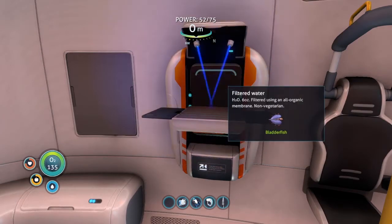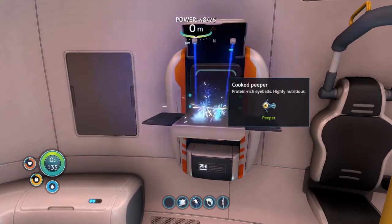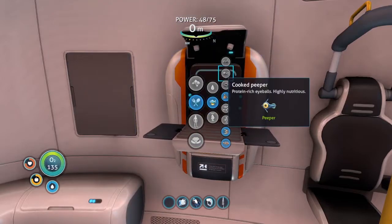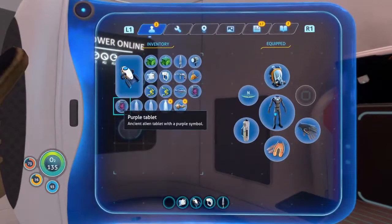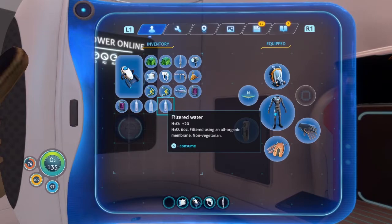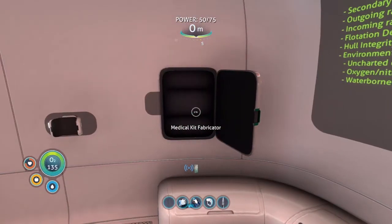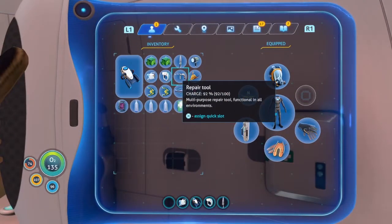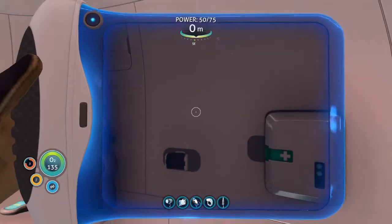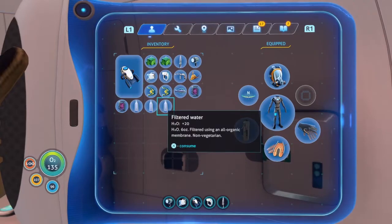Well let's do the water first. And then definitely some cooked peeper. I actually don't need any more yet, so let's just hold on to it, because that will fill me up. I always forget that food can go higher than 100. I need to do this — which item is currently missing from my slot? My torch! There we go. Oh yeah, they didn't use the first aid kit. There it is.